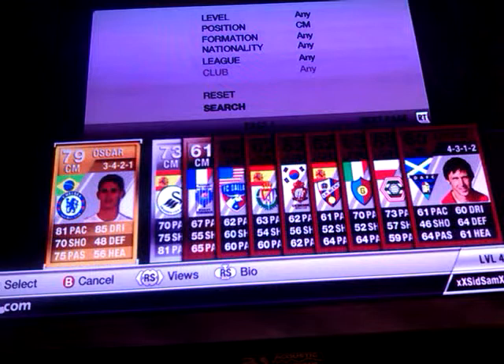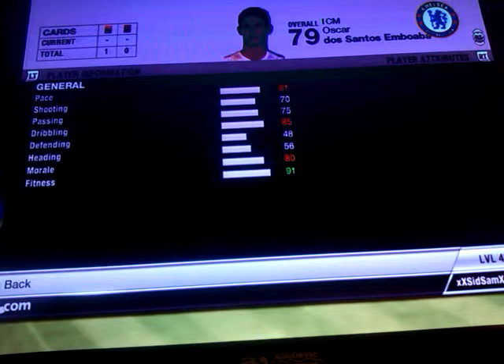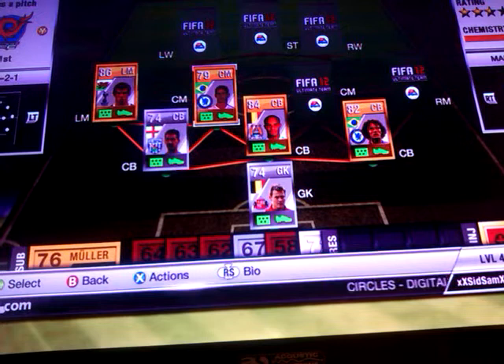Then our first centre mid we have Oscar. I picked him up for 9,400 coins. He's got 81 pace, 70 shooting, 75 passing, 85 dribbling. I'm not too sure where he's transferred from but he's an extremely good player to play with.